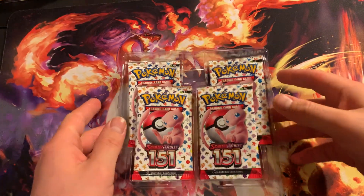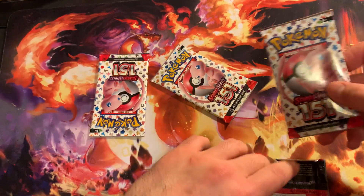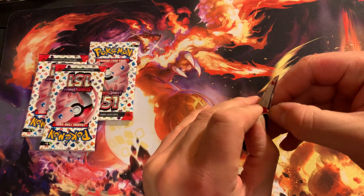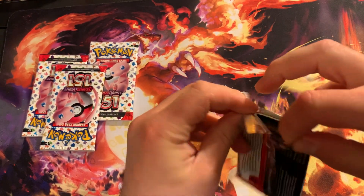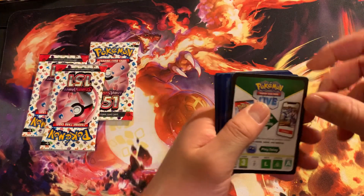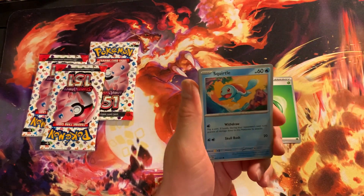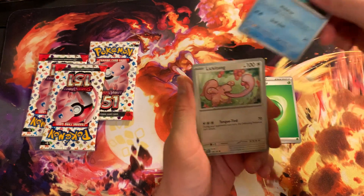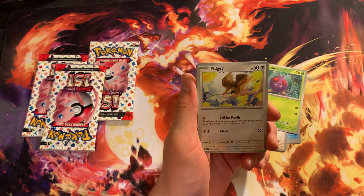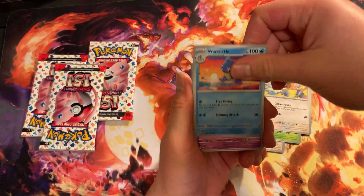Four packs. Let's go with this one here. First pack of the day. First energy — first coat card of the day. Let's do water. Actually we got a grass energy. Alright, we got a Squirtle. Lickitung. It's your boy Venomoth right here.